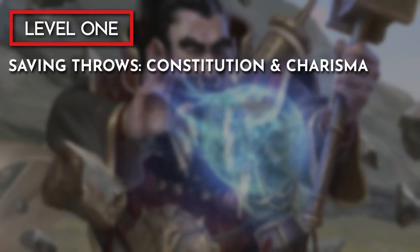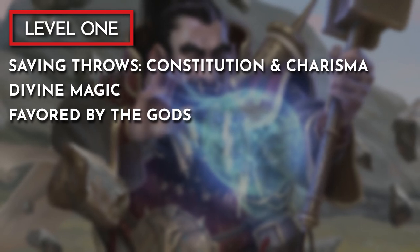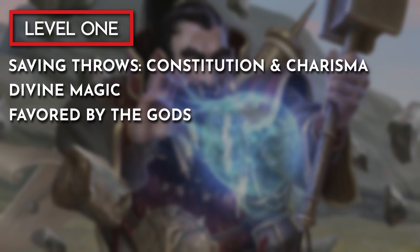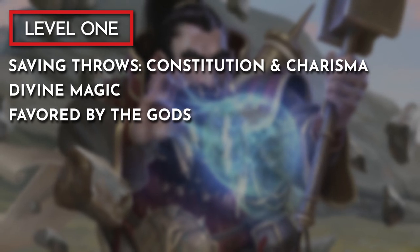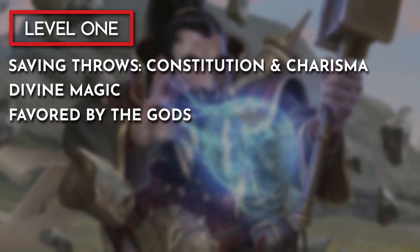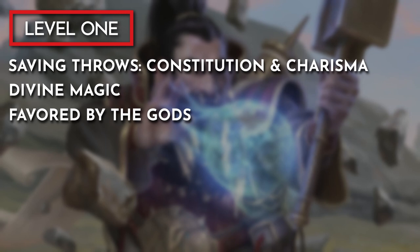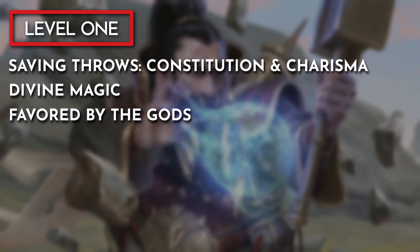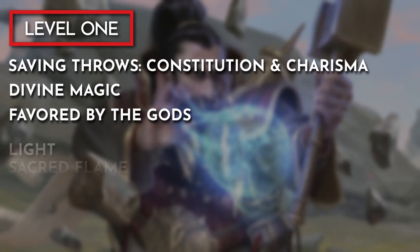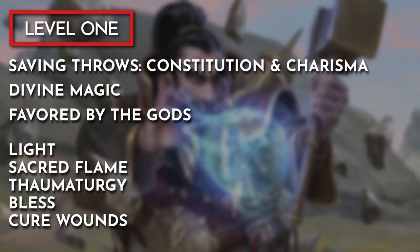As a Divine Soul Sorcerer, at level 1 Dariax has the spellcasting, Divine Magic, and Favored by the Gods features. Favored by the Gods helps make missed saving throws or attacks, and Divine Magic expands Dariax's spell options by giving him full access to the cleric spell list alongside the sorcerer spell list. Since Dariax is chaotic neutral, he will have access to a spell based on alignment — either bane or protection from evil and good. Matt pulled exclusively from the cleric spell list: cantrips are light, sacred flame, and thaumaturgy, and first-level spells include bless and cure wounds.